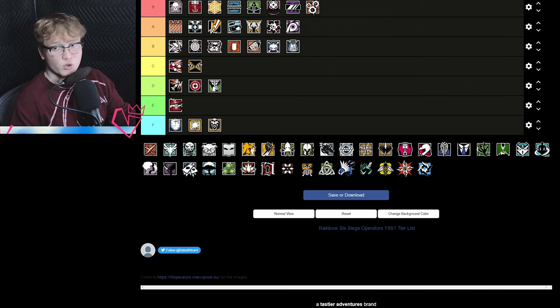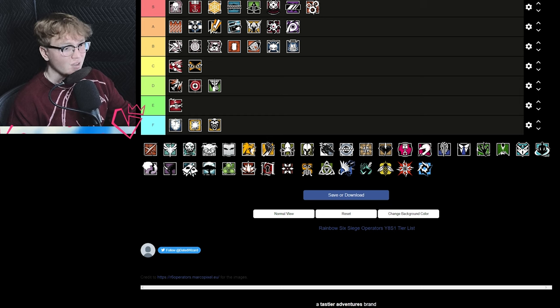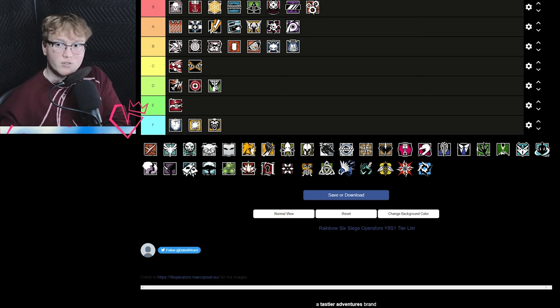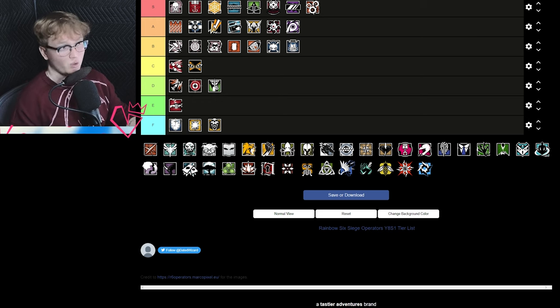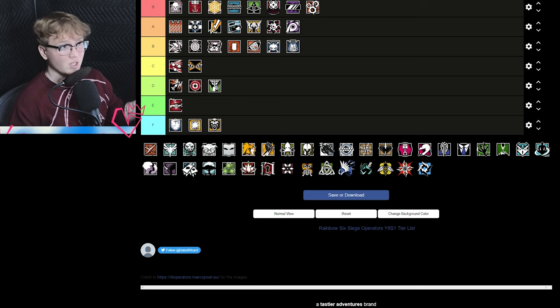If you pair Ying with any smoke character you basically lose. She's incredibly good, and the way the meta is going with the gunfight meta — you throw some Yings in and it's a lot harder to win a gunfight if you can't see. This is basically antithetical to the gunfight meta: you're flashed, you get screwed. Her LMG is great even if you're not going to use her ability, and her ability is incredibly good.